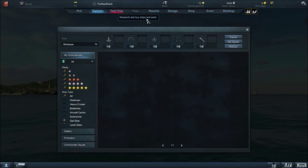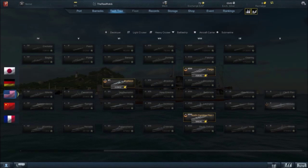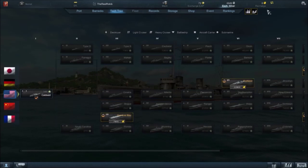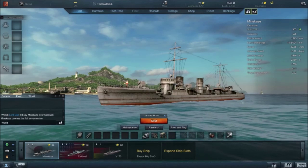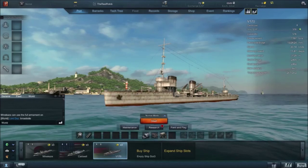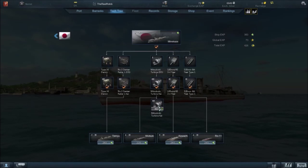The tech tree goes on quite a bit. You have currency: silver, stars, and gold - which I have none of. In port I have the Minikaze, the Cadwell, and the V170. This is the one I've improved the most, done the most research on - the Mitsubishi Turbo Turbine Kai. I don't have enough currency for this; I need stars and gold coins.